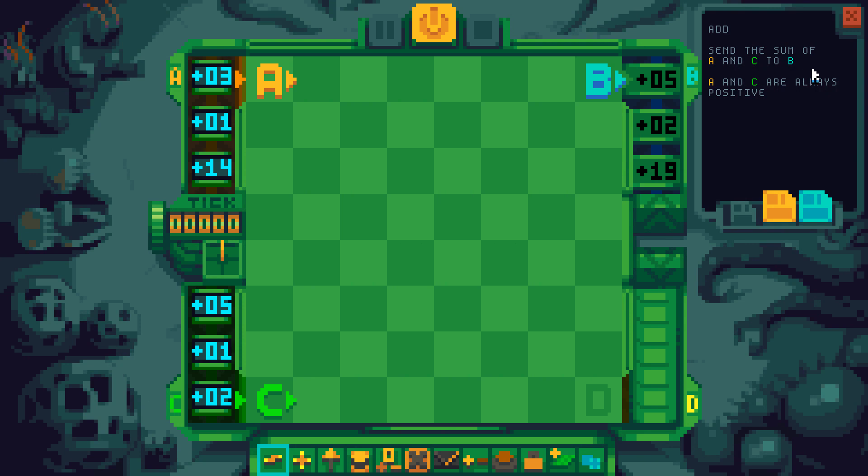Alright, so there we have the AND gate. Let's see if we can work this next one out. Send the sum of A and C to B - A and C are always positive, that's particularly nice. So we have an input on A, we have an input on C, and we need to add those together.